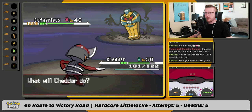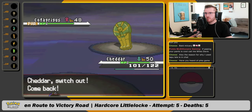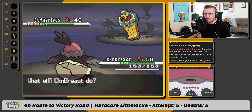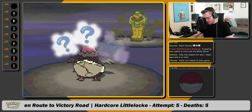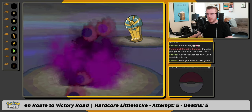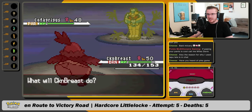Now I switch. I feel like it might have been more optimal just to lead into this, but — oh, nice paralyze on the switch-in, so we're good. One nasty plot. We account for that by learning Rest. How much does that do? 19.